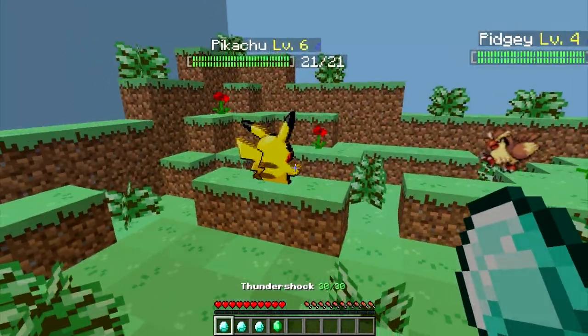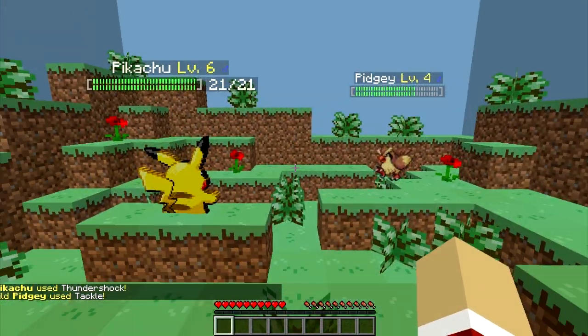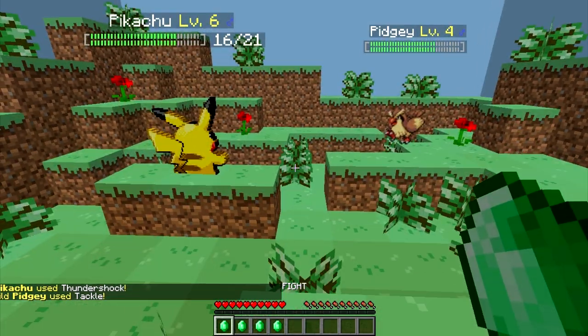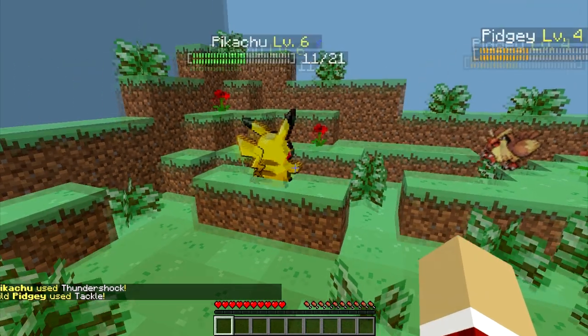Since my Pikachu is most likely faster than my Pidgey, it's gonna attack first. I'll use Thundershock — lost some health. Pidgey uses Tackle, the only move Pidgey knows at this level is Tackle, so it's just gonna keep doing that. I guess I'll just keep using Thundershock.